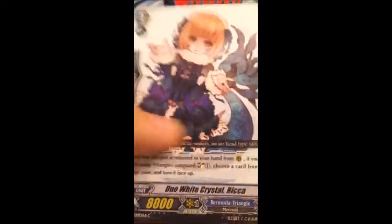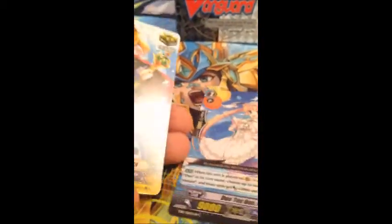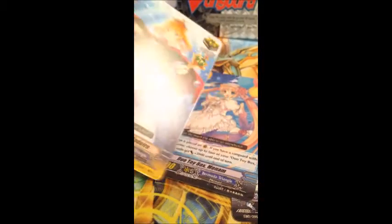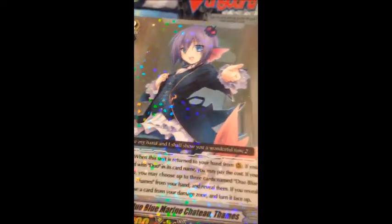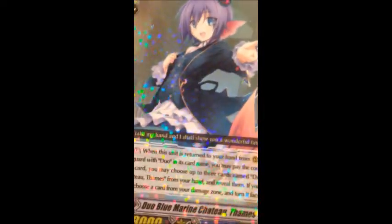Prism Duo Yamagori. Duo White Crystal Riker. Duo Toy Biles Menem — I think it's the white version, I don't have the black version. Duo Pride Crown Madeira. And Duo Blue Marine Chateau Themis — I'm pretty sure I got the white version before and this is the black version now. And now we have our promo card.